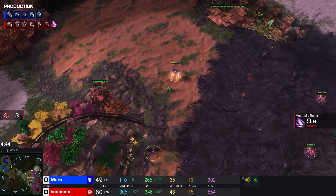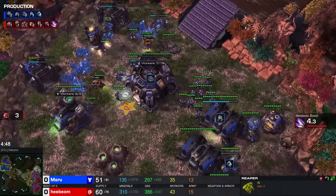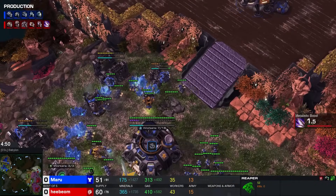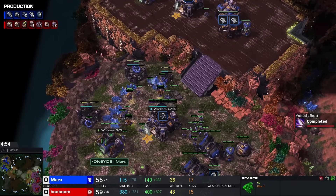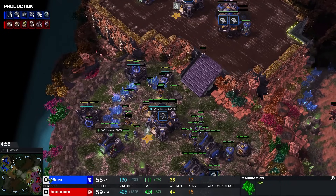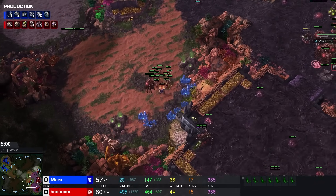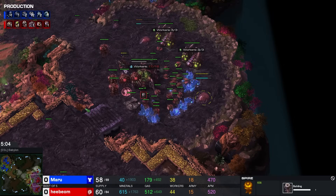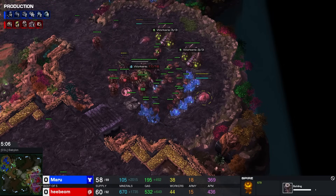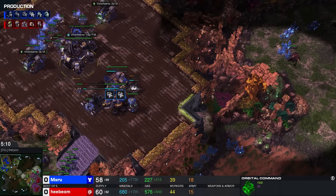We have this Spire going down, so it's going to be a two-base Spire as a follow-up as well. Meanwhile, Maru — he's playing a two-on-one opener with a fast third CC. We have double E-base going down at this moment. His SCV count is a little bit lower, but overall I still kind of like his position. Triple Mules, of course, are big — you can see it in the mineral count as well.